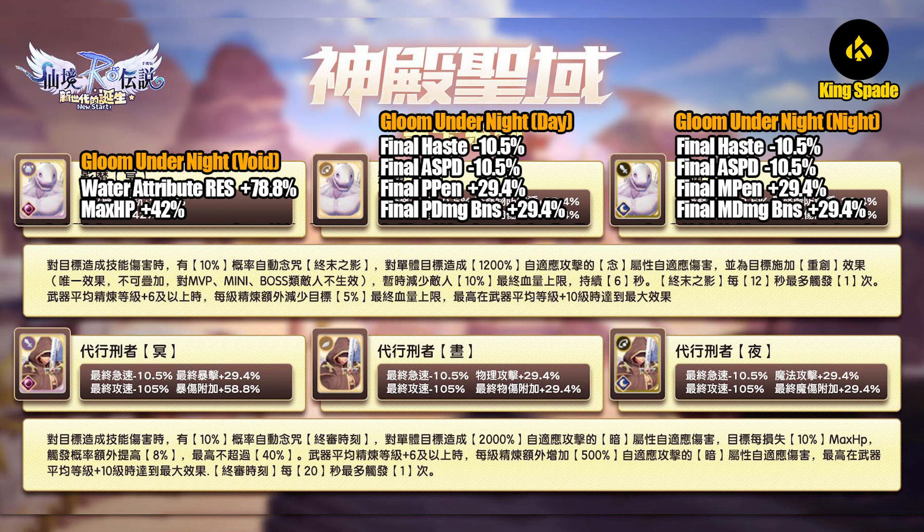Next we have the Night card, and it is a weapon card. It has the same stat as the Day card but for the magic stat. For its effect, it doesn't say here that you must equip all three cards to have the effect triggered, but the way this infographic is presented it may imply that. We just have to wait until the Level 150 Rachel map is patched into the game to find out. But it doesn't make sense — if you need all three cards for the effect, why equip an accessory that increases physical penetration and a weapon card that increases magic penetration? So we can say the card effect is standalone for each card and triggers right away after you equip any of them.